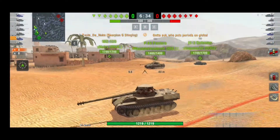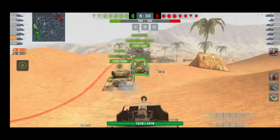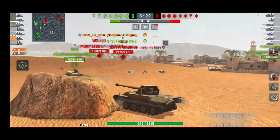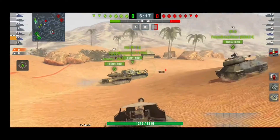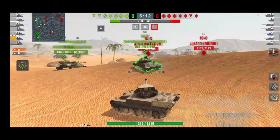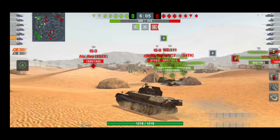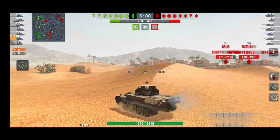This one is my amigo Taser Nuke from Hates clan on the NA server, if I remember correctly. He's playing the Scorpion G, and the Scorpion G is one of those tanks I really want to get, but I missed my last opportunity because of the price — it was simply 17k gold, which is a bit steep for a premium tank.